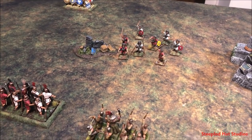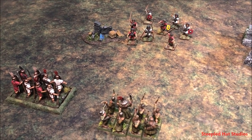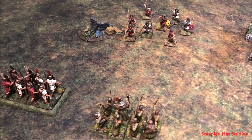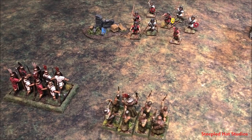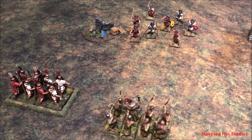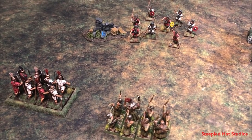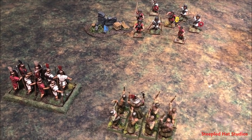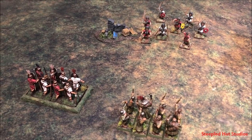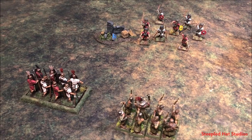You'll notice in Hail Caesar, if you look at the profiles of an individual unit, you're going to see two kinds of values: a short ranged attack and a long ranged attack. Short range are typically thrown or closer quarter weapons where you're going to be 6 inches away to throw them, where long range values are used for anything that's beyond 6 inches.